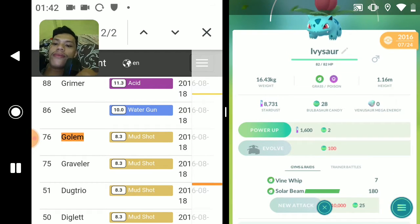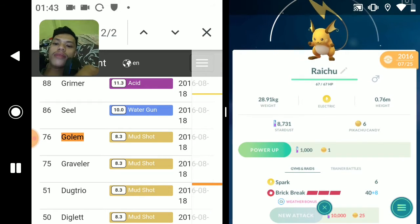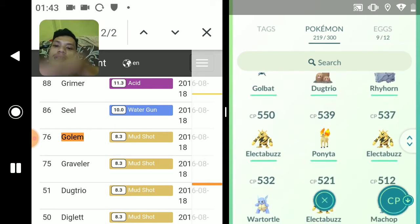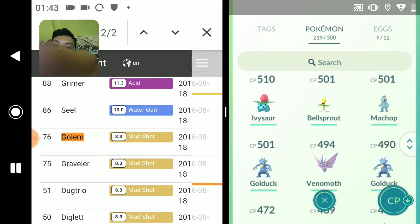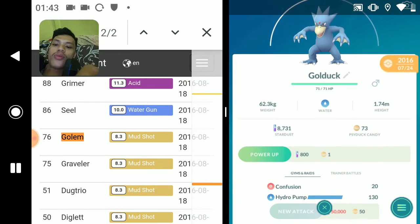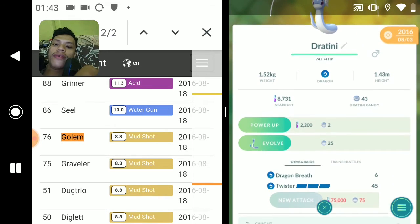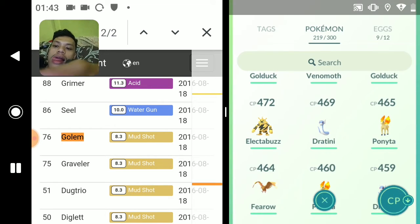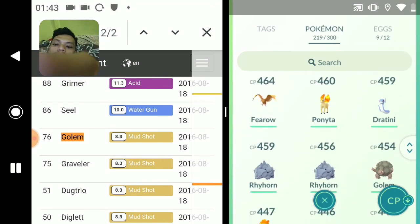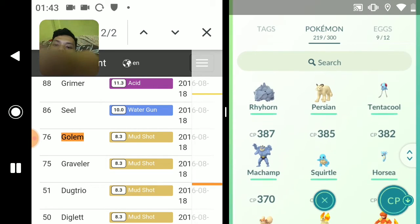Solar Beam and Vine Whip. Let's see Jolteon - Spark and Break. There's a lot of rare Pokemon here! Golduck - Confusion and Draco Bomb. Dragon Breath and Twister. Another Fearow - Aerial Ace and Peck.